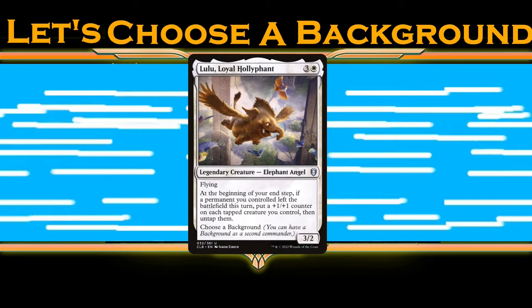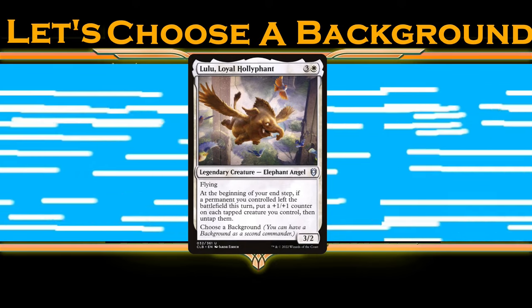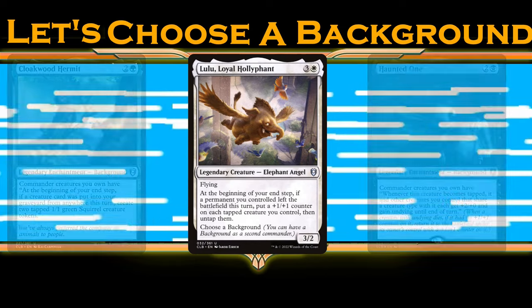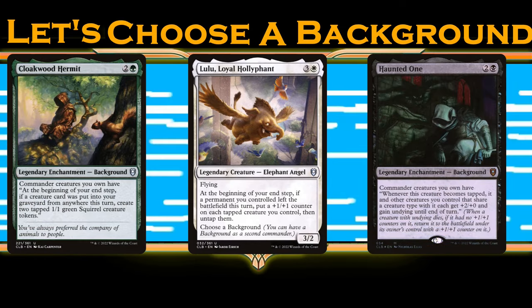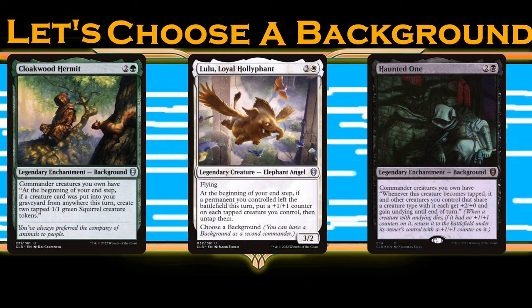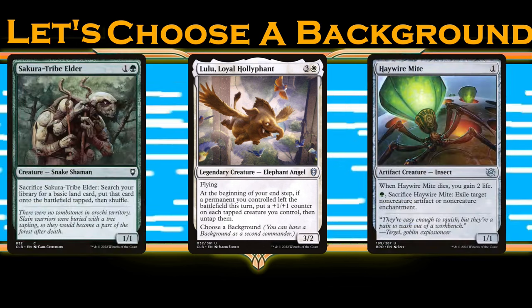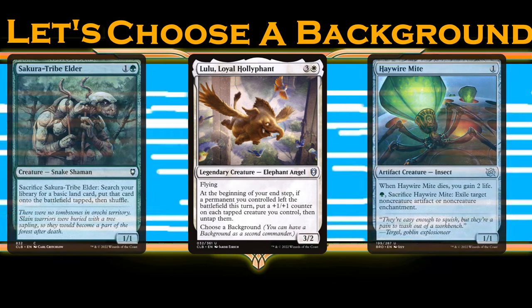Lulu needs a lot of tapped creatures and needs something to leave the battlefield, likely either by flickering or by sacrifice. The two pairs I like most for this are Cloakwood Hermit and Haunted One, but in particular I'm really drawn to a Celestia aristocrats build — this gives you access to a lot of finishers and board protection, and I'm probably building it myself soon.